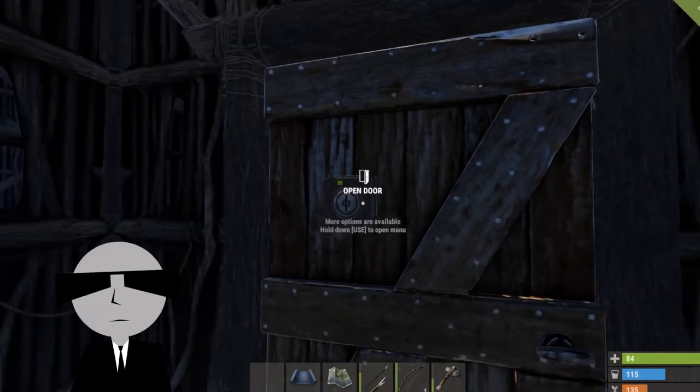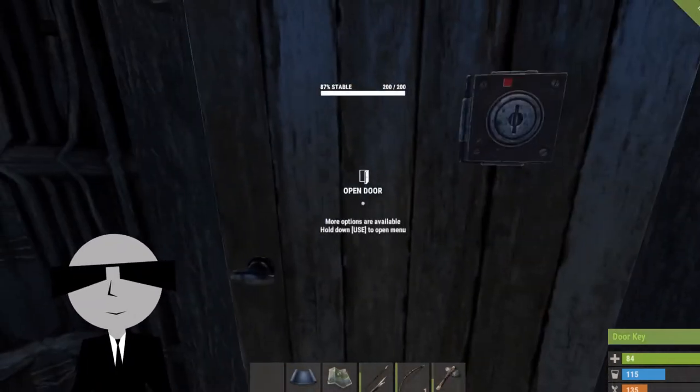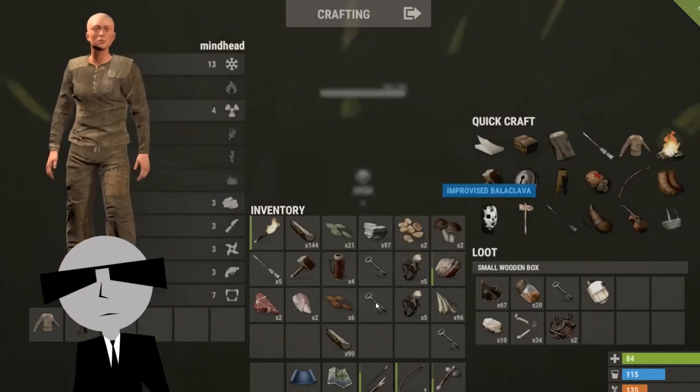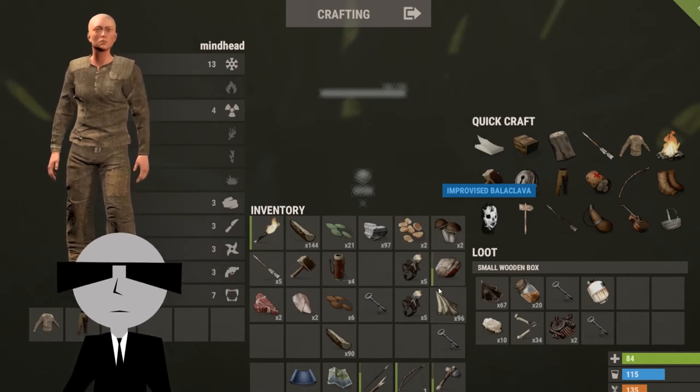There we go - create a key, create a key. Keep one inside. Must be this one - like that.